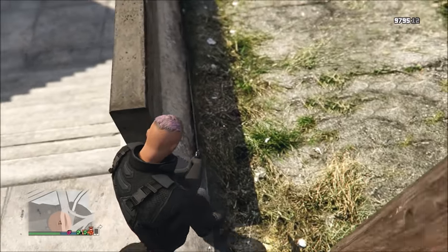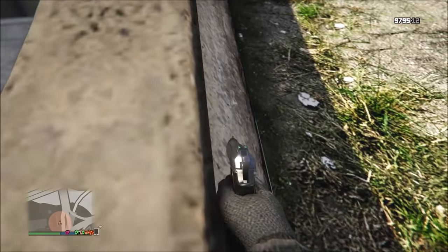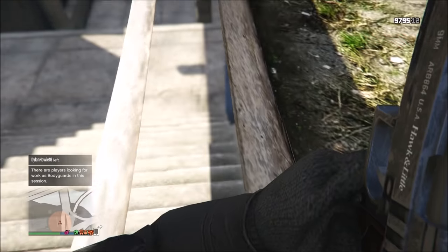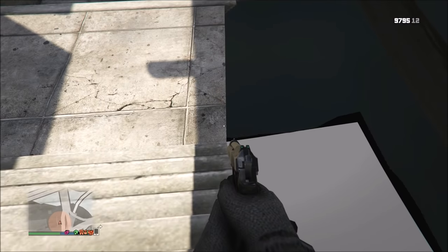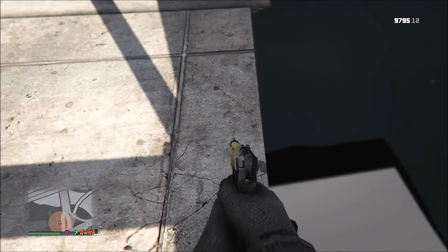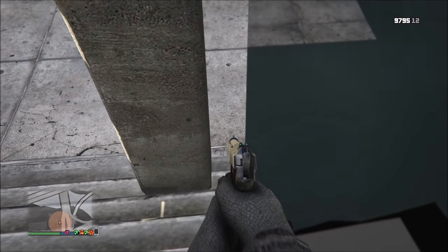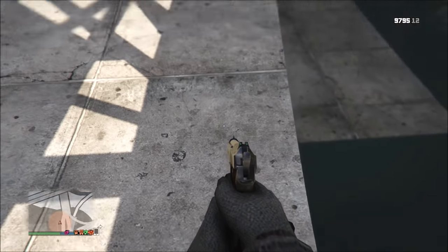Once you arrive at the area, locate the stairs leading down towards the docks. Go into first person and pull out a pistol. Aim your gun up at the little ledge right here and walk down the stairs very slowly. Your character's body will glitch through the wall and instead of walking down the stairs normally you'll be walking down to a secret hidden platform underneath the road. Keep walking down in a straight line — it may take two or three attempts, but it's very easy with a steady hand.